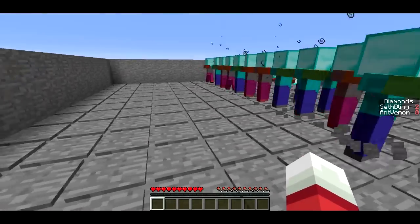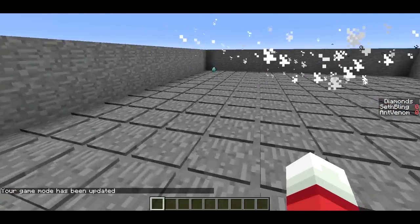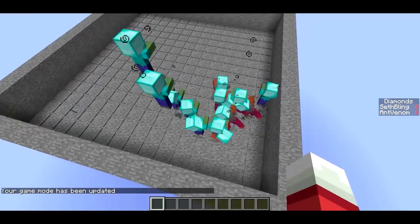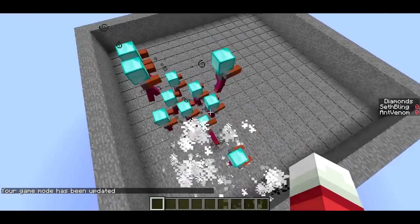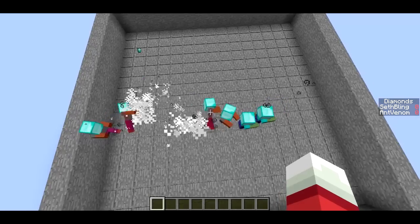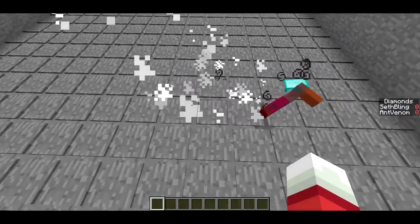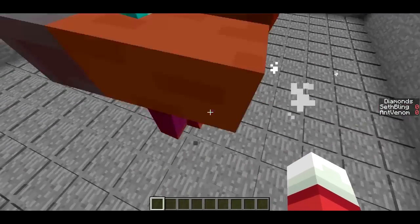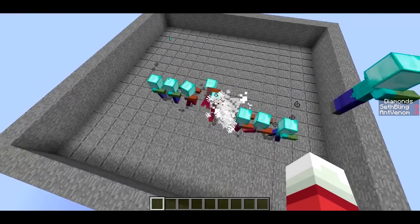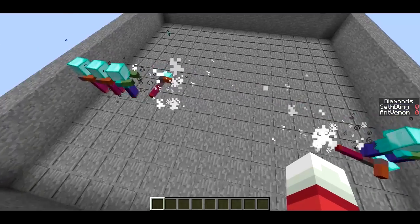Let me hop into single player mode and show you what's going on with the redstone. But before we do that, I want to note that if you go into game mode 1, it's kind of cool — if you nudge one of the zombies, they'll be off the grid a little bit, and they'll start spawning other zombies and moving them as they spawn. They kind of form these patterns and it can look really cool.